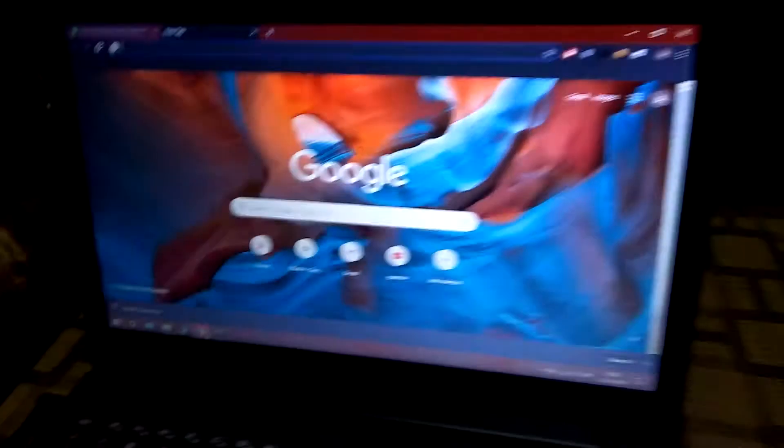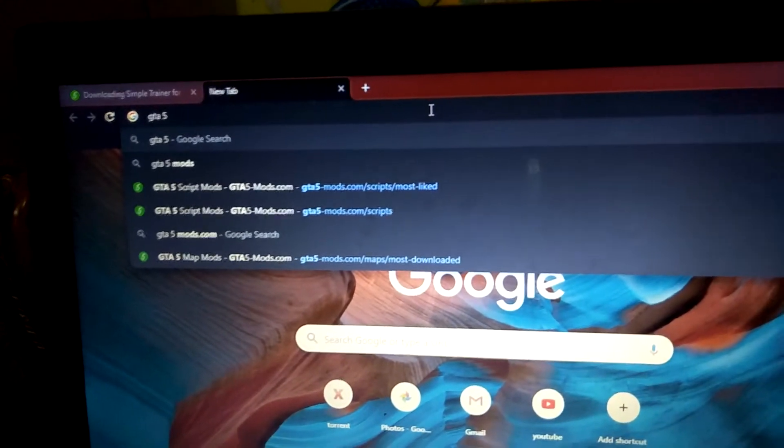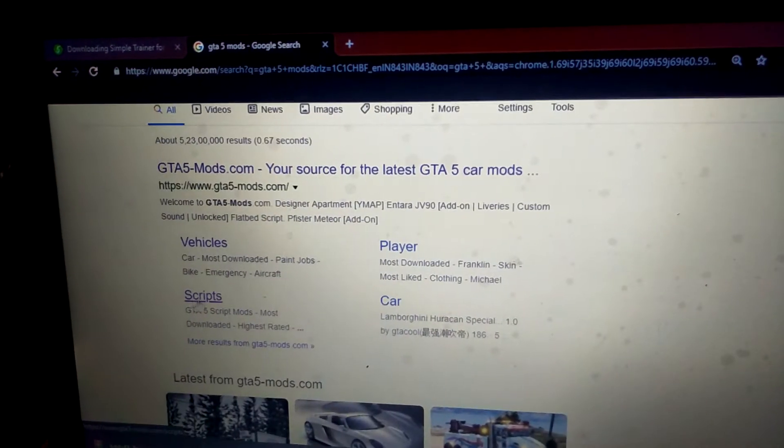Now I will tell you how to download a mod and how to activate it. First, go to Chrome and write there 'GTA 5 mods', then go to Scripts.